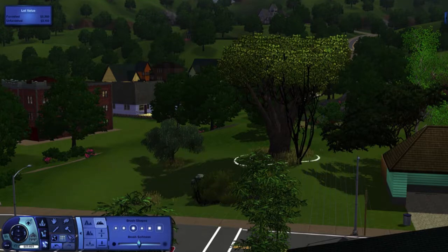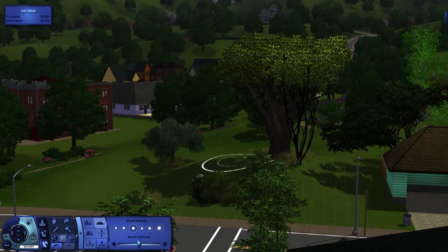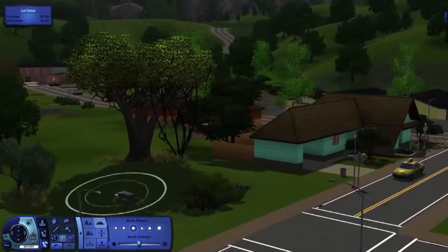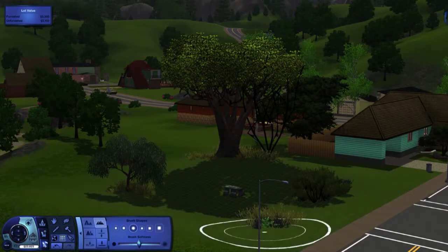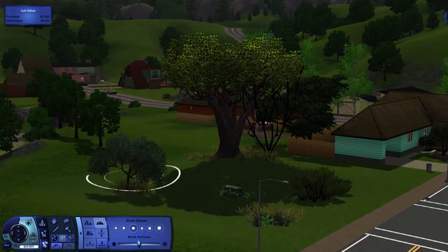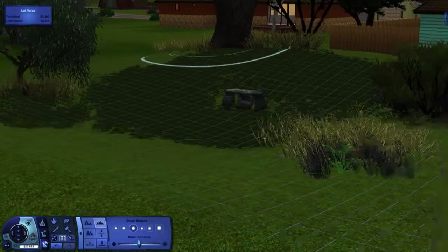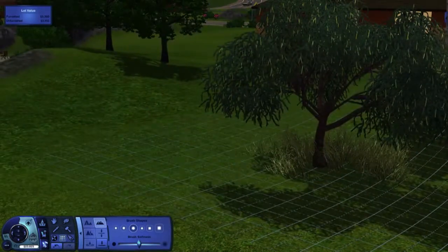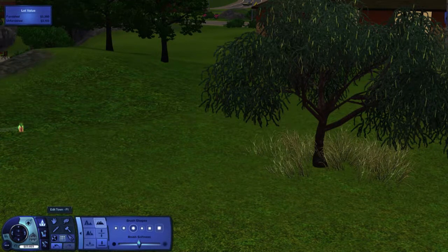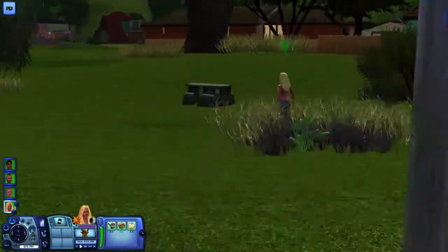They probably could have got in anyway but it looks so much nicer if the terrain suits. You have to be careful not to get the terrain smoothing tool too close to the road because it can cause issues with breaking the routing, particularly if your road is not even. Just go over the edges so it's nice and smooth. Once it's done, send a sim in to test it because you might have broken the routing. Save before you use the smoothing tool and don't save again until after you've tested it — if your routing got broken you don't want that saved. And if it still looks messy you can always go back into build mode and try again.